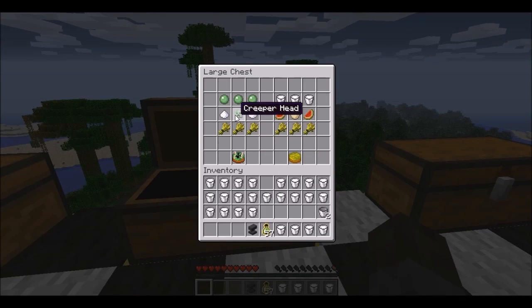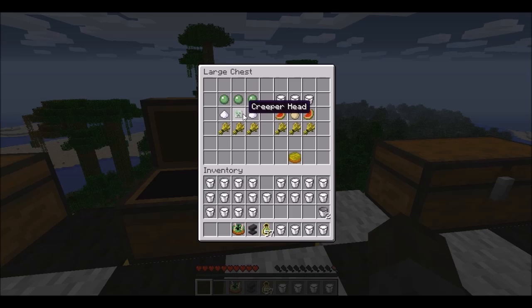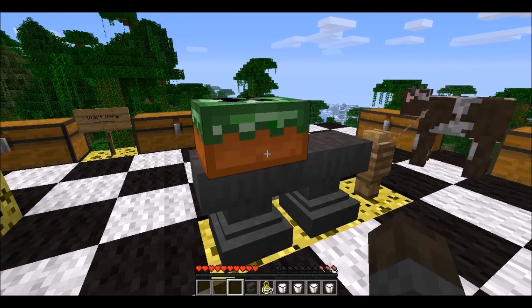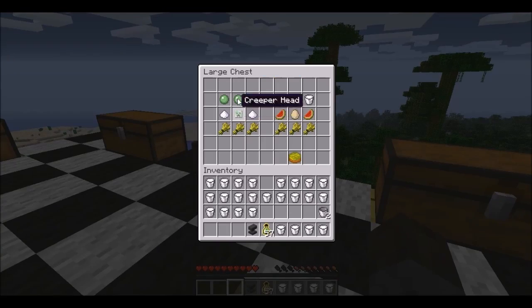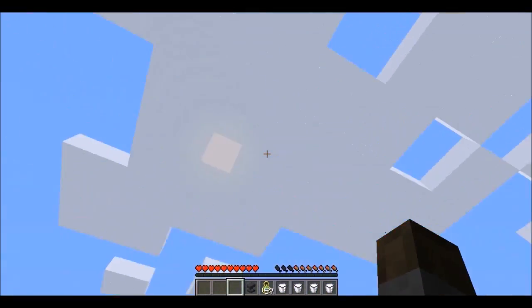This one is probably not going to be craftable in survival mode because it has a creeper head. I don't quite remember what this one does — I don't think it explodes. I think fireworks go off or something. So Gerber, get prepared for something you don't quite remember. Well, that was totally not worth the creeper head and the slime ball. I thought it launched fireworks.